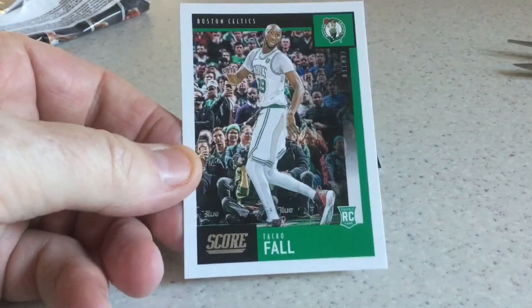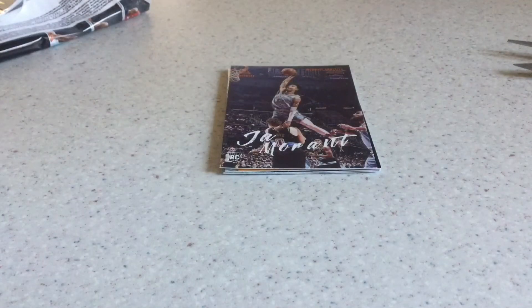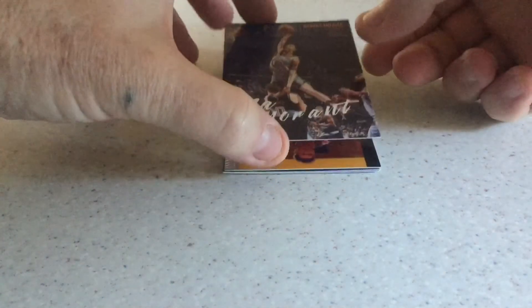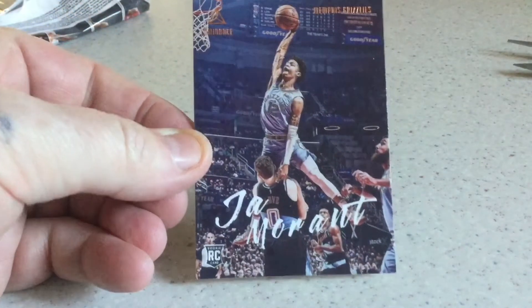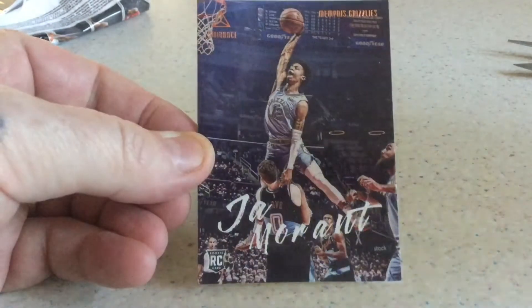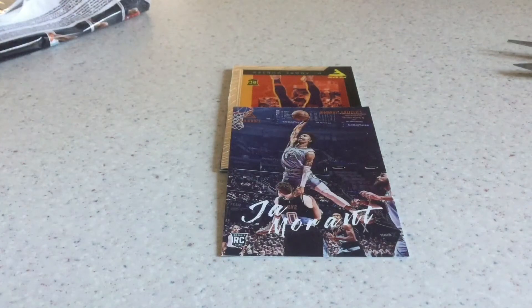I've got a nice Ja, and so that's the limited run on that one — and there it is, I finally hit one! Ja Morant Luminance rookie. Might not have done that dunk but what a picture. And it's not only that — it's the bronze variant, as you can see. Bronze variant! I'm absolutely stoked with that.